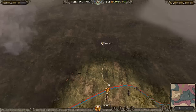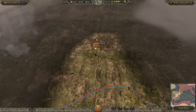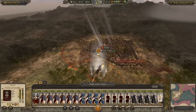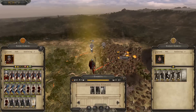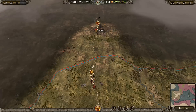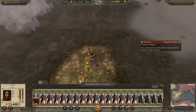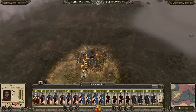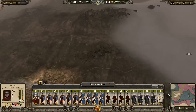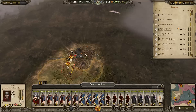So we've gone to untrustworthy, but who cares? We're not making any trade agreements with anyone apart from the Eastern Empire. They love us. There's nothing else to do this turn, so let's get on with it.